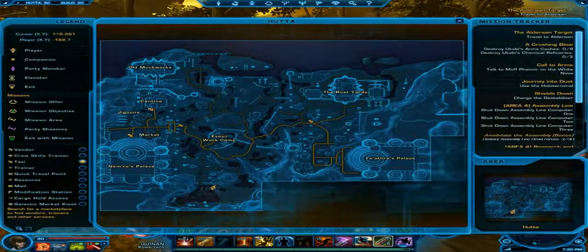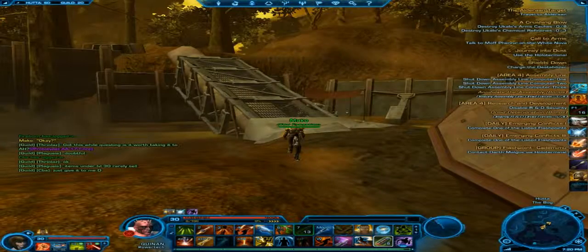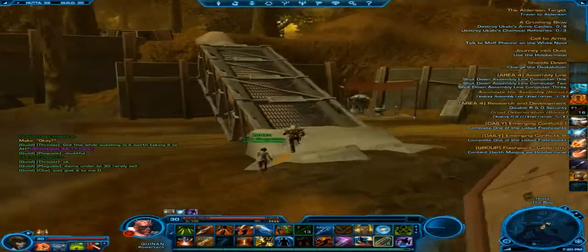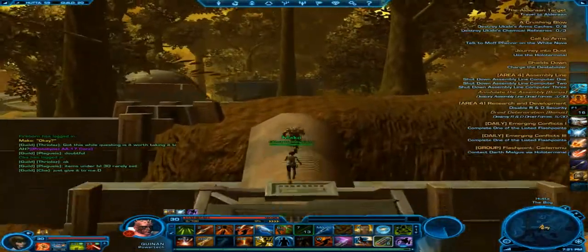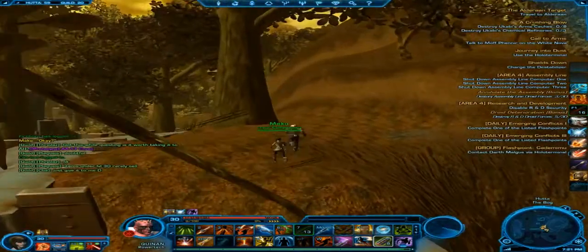If you look at where I am on the map, down there at the bottom, and if you look at my coordinates here on the top left, it's got player X and Y. You can follow that exactly if you want to know exactly where to start off. You've got this in front of you, so what you do is you run up here and just over to your right here.